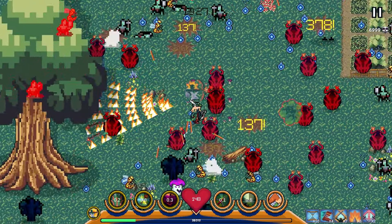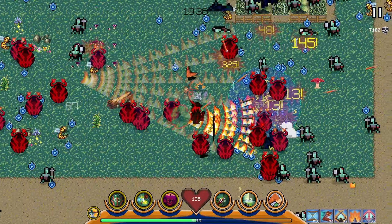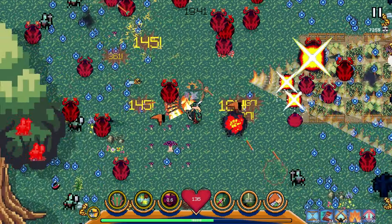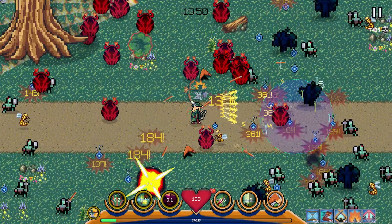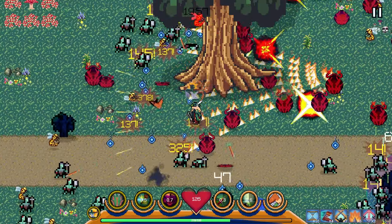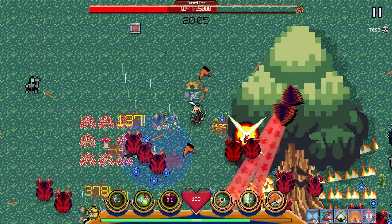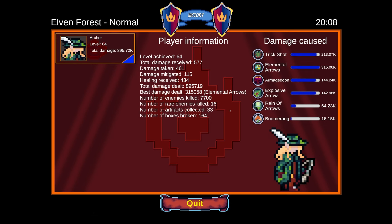Our basic attack is doing crazy damage. Rain of Arrows is garbage comparatively. Our bombs — I'm surprised the elemental arrows are doing more than bombs. I guess our arrows are more consistent because we're always firing them. We have about 15 seconds left, which means the boss should be spawning here pretty soon. Oh god — it's the tree! It's a cursed tree — who'd have thunk it. That boss got obliterated. The first time I played it, I think it took like 20-21 minutes. That was an eight-second boss fight.